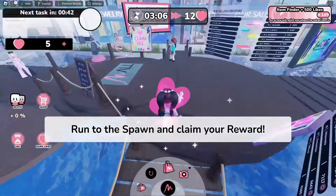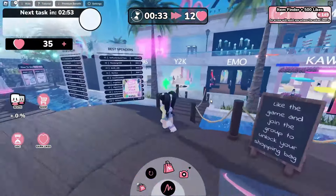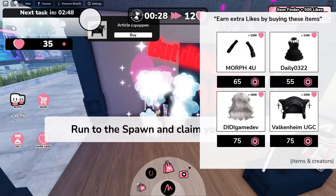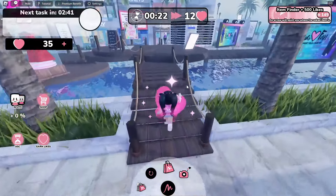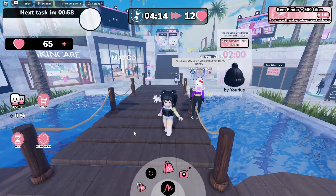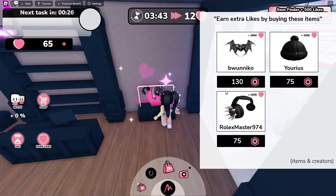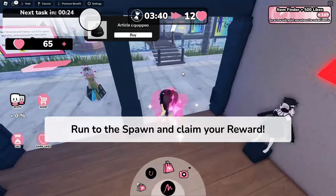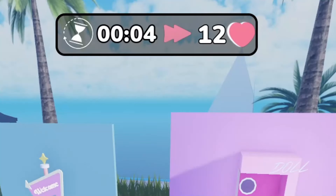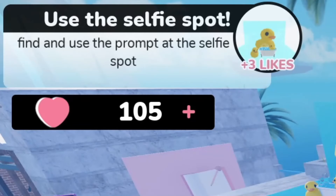Collect the item and equip it, then run to spawn and walk over the logo. Every two minutes, the item will change and you can go ahead and collect the next item. Make sure to click to equip, run back to spawn, and walk over the logo. This minigame is super easy. Now let's go collect that beanie. Every two minutes you can continue doing this and earning your likes. Also, every few minutes the countdown will end and you'll get likes. Super easy.